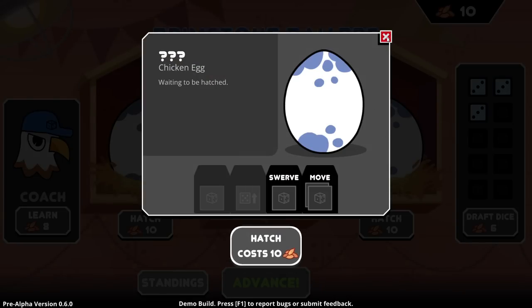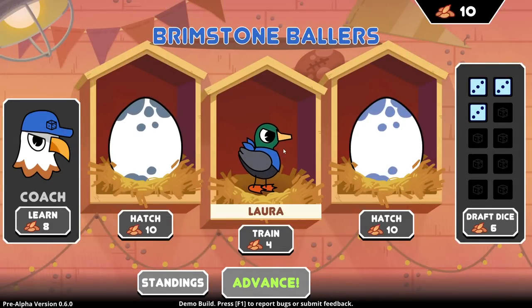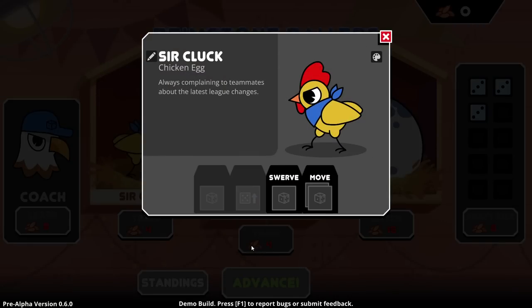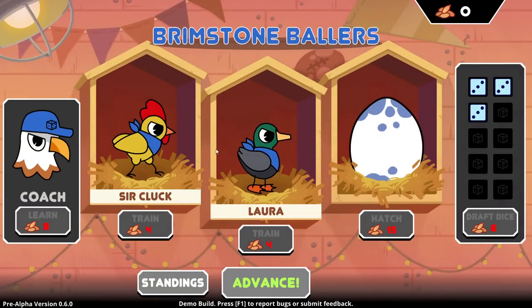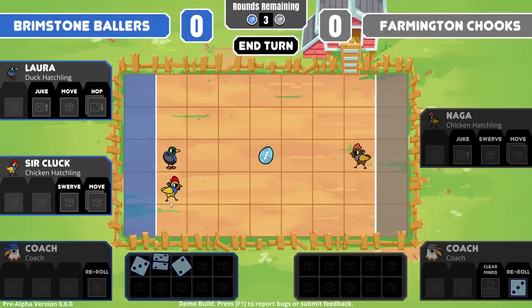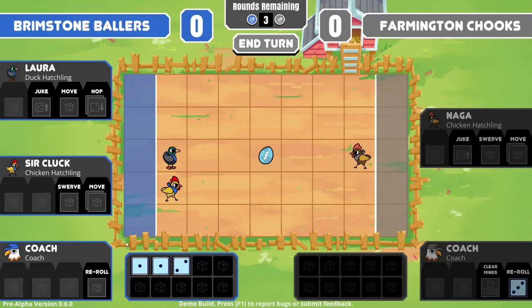Okay, I have ten seeds. I feel like it sucks because I want to draft a die so I can actually use Juke. You can learn a new ability there. Let's get a chicken — let's hatch a new chicken. Sir Cluck. "Always complaining as well." Oh, are we going to change the color palette? Sir Cluck and Laura. We still have the same amount of dice even though we have more players.